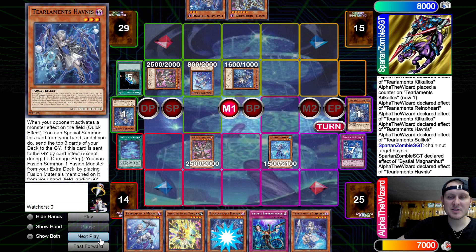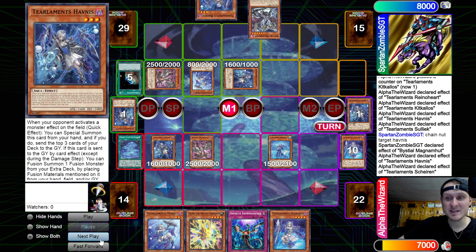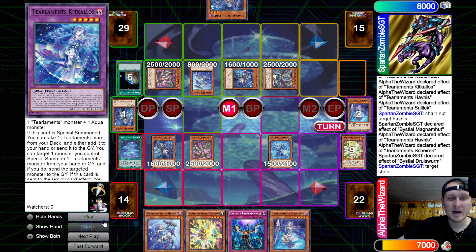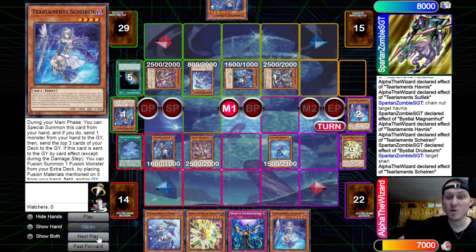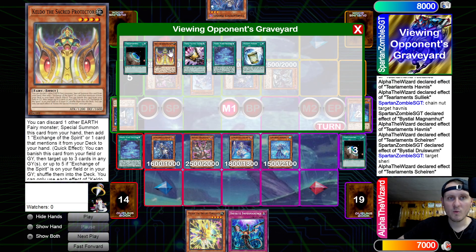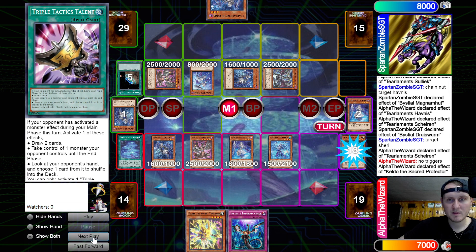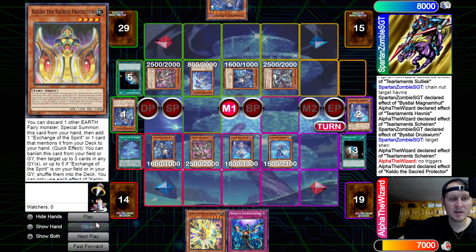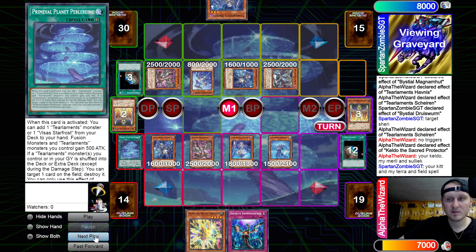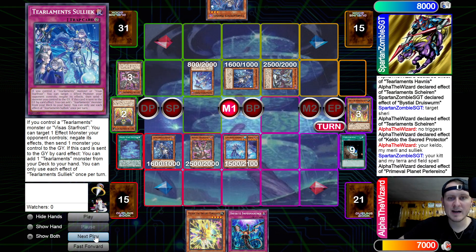Magnumut effect and we have to chain Hobnus — now we just keep playing. We hit Shiren too! Double Abyss Deals — that's fine in this case because with this hand I can 100% play through it. My hand was actually broken. Pitch Merrily, summon Shiren, mill three — did hit a shuffler finally. Wait, is this man just never gonna use his Keldo? No triggers — I didn't want to trigger the Merrily. It's a new turn. Putting back Kit, Merrily, Solik, Planet, pop Magnumut, overlay for Dweller.